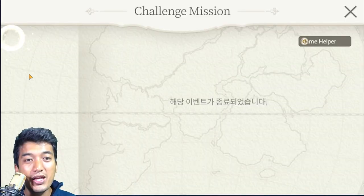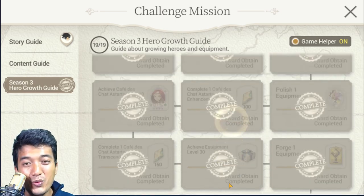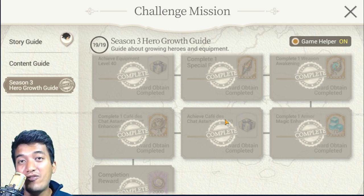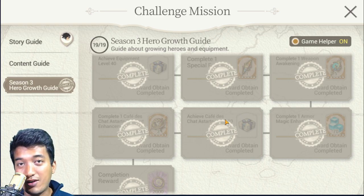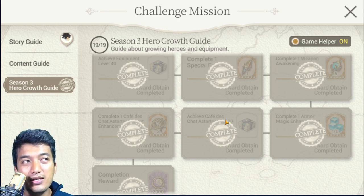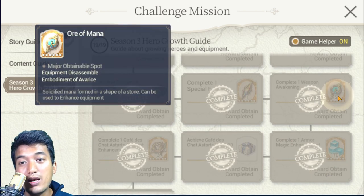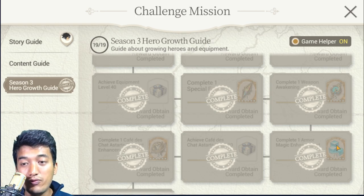That's all you need to do to complete the Hero Growth Guide Season 3 missions. Too easy! Was that really hard? Not really. The only bottleneck is getting enough experience materials to get your Café Deschadestade to level 90 — that's one big issue. Also getting her to 6-star grading and enhancing to plus 5 might be more of an issue. You can farm Spirit Kings in the Spirit Sanctum. Most of the rewards given throughout the missions actually help you with the next mission — for example, the 5 Ore of Mana received was used to magic enhance the armor.